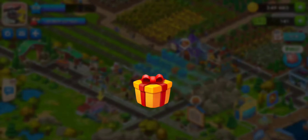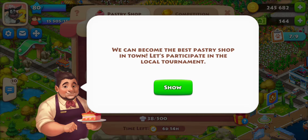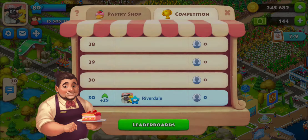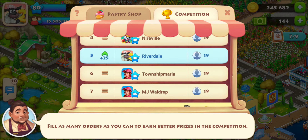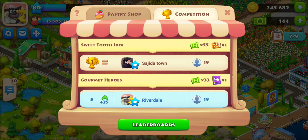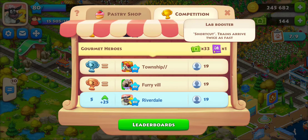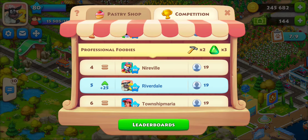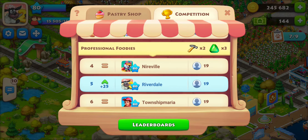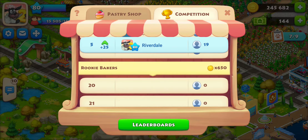First goal unlocked — we can become the best pastry shop in town! The leaderboard prizes are different from your personal event prizes. If you're first on the leaderboard you get 55 town bucks and a free town expansion. Second and third place get 33 town bucks plus a lab booster, which is the train booster. Places four through seven aren't as good, and everything below that is not great.